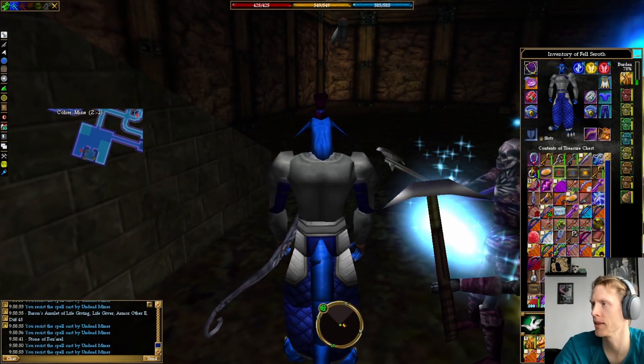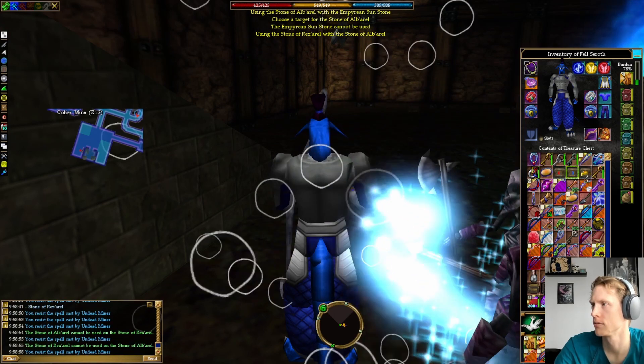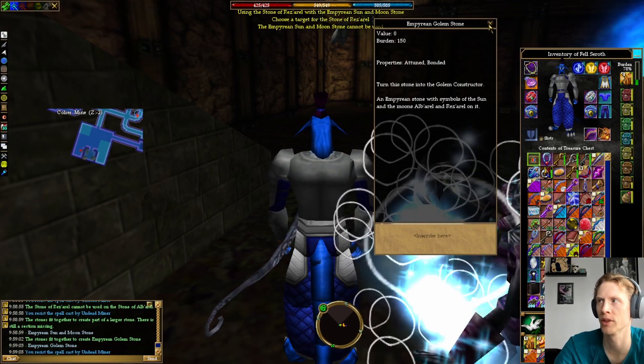We can combine them: blue stone on yellow stone, and then red stone on the blue and yellow stone to get the Empyrean Golem Stone.